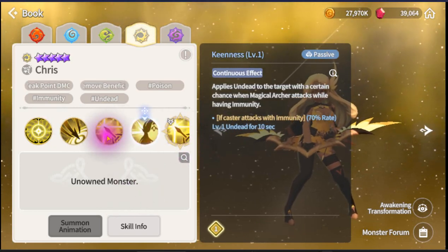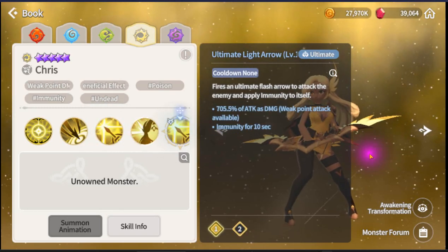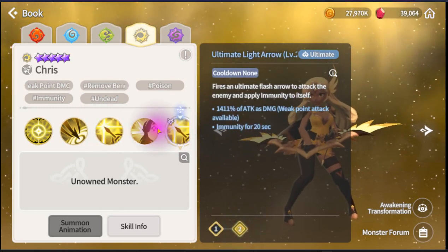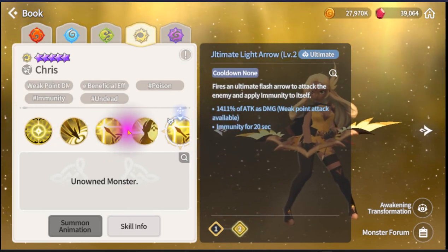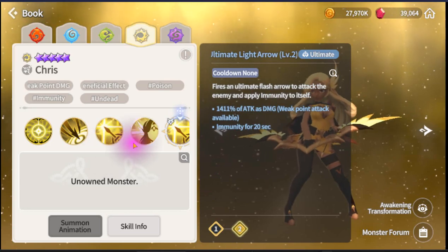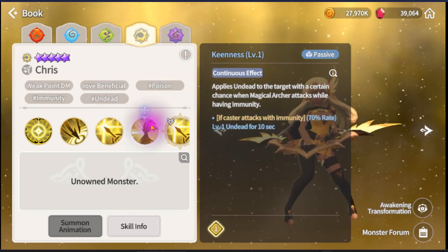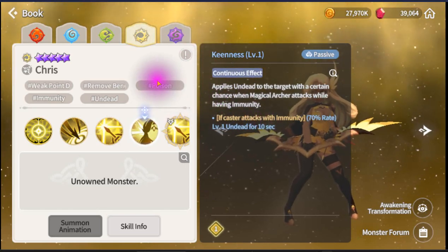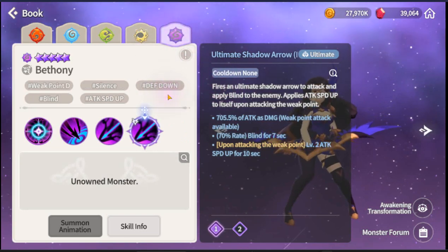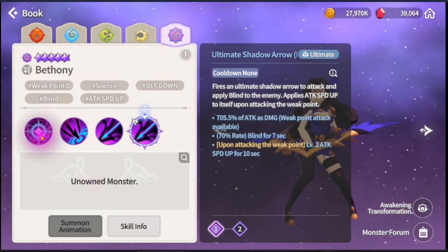The downside is you need to build her tanky, otherwise she'll get focused and die. Ultimate ability: 1411, same damage as the others, grants Immunity for 20 seconds. Nothing special beyond that since she already has permanent Immunity uptime. She's still really good, just not the absolute best in my opinion.